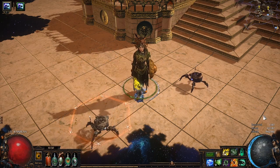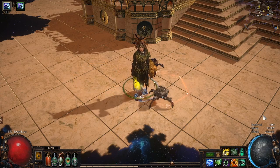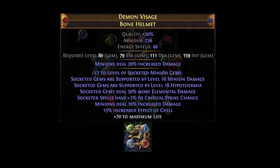Greetings everyone! Continuing our harvest crafting guides for the Ray Specter Necromancer build, today we will be looking at this helmet I recently made and the exact process I followed to create it.